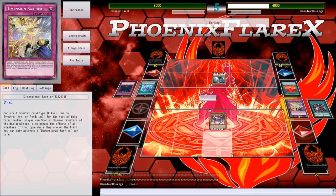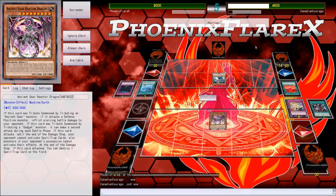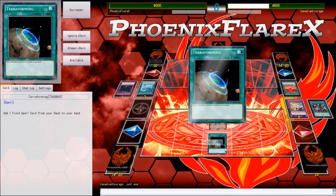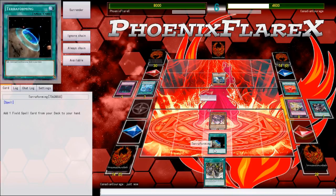Dimensional Barrier does not say Link on it, so Konami has no reason to try and touch that card right now, because if anything it just pushes further product release once a Link format hits. Once Link monsters come out, Link monsters won't get hit by Dimensional Barrier, so why should they hit it?